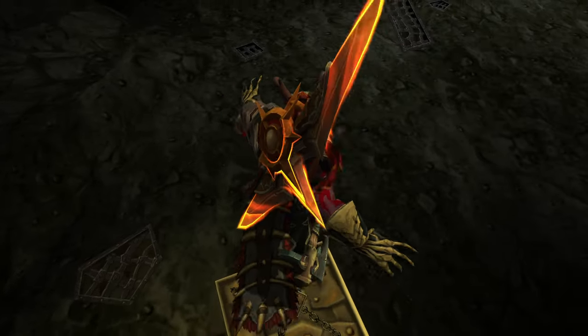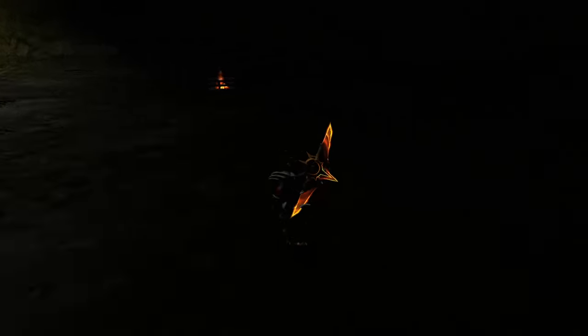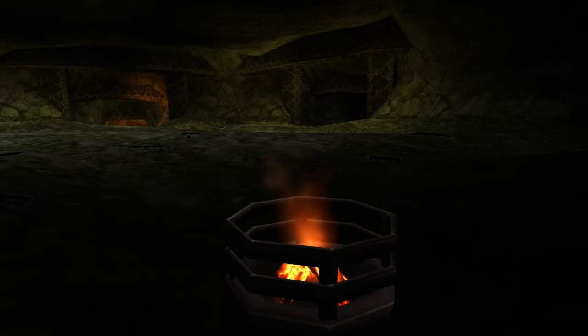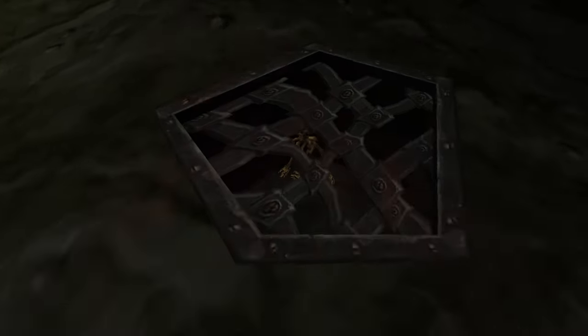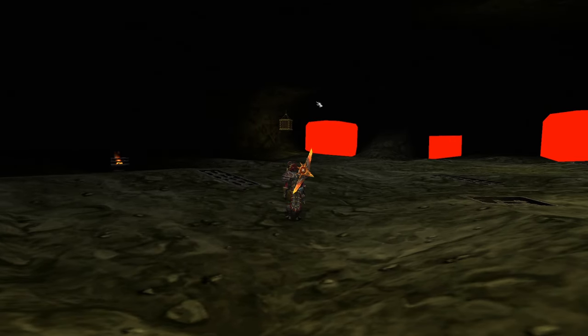We can actually get on the very top of the cage if we want to, and then just fall back down. They do keep this random little fireplace in the back here — one of the props that are actually inside the dungeon itself. And you can see these holes in the ground where the prisoners would be, like with the skeleton. They do keep most of the room back here.